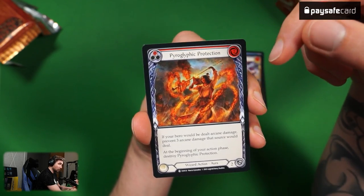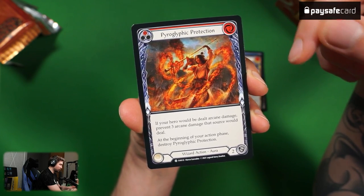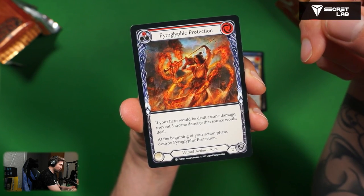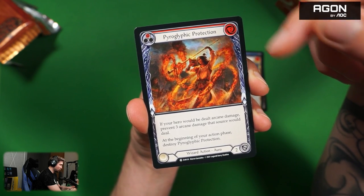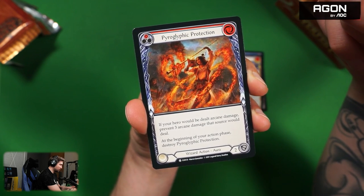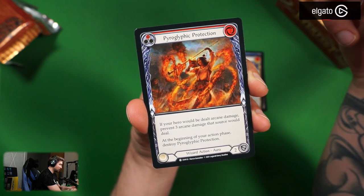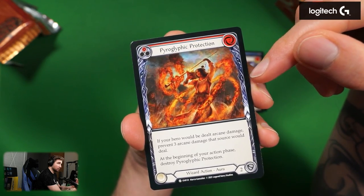Still commons, all of this. We have Pyroglyphic Protection. If your hero would be dealt arcane damage, prevent three arcane damage that source would deal. At the beginning of the action phase, destroy Pyroglyphic Protection. So this is, I think, the first aura for mages — two cost red, prevents three arcane damage for one round. You have to compare this to an arcane barrier in your equipment, but this can also be played as an instant if you play a mage typically. Maybe valuable, we'll see.